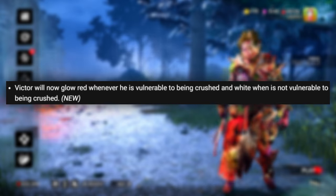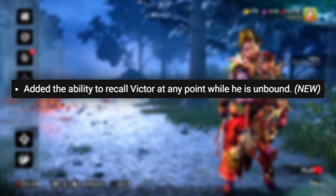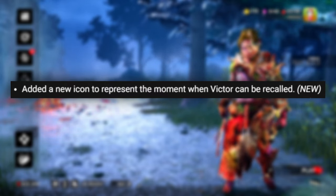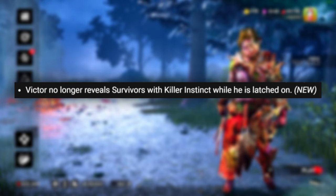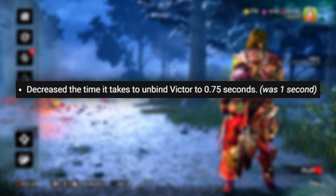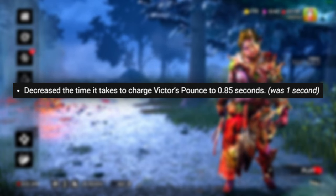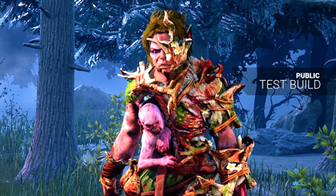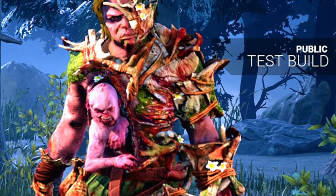Victor will now glow red whenever he is vulnerable to being crushed, and white when he is not vulnerable to being crushed. Added the ability to recall Victor at any point while he is unbound. Added the ability to switch between Victor and Charlotte near a hooked survivor at a slower rate. Added a new icon to represent the moment when Victor can be recalled. Victor no longer reveals survivors with killer instinct while latched on. Decreased the time to switch back to Charlotte to 1.5 seconds — was 3 seconds. Decreased the time to unbind Victor to 0.75 seconds — was 1 second. Decreased the time to charge Victor's pounce to 0.85 seconds — was 1 second. Increased the cooldown for Victor to come back after being crushed to 10 seconds — was 6 seconds. I literally have to go back and study these patch notes like it's for a test.